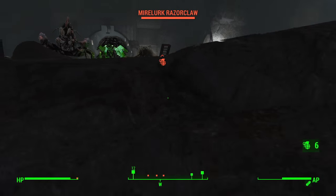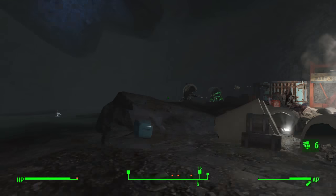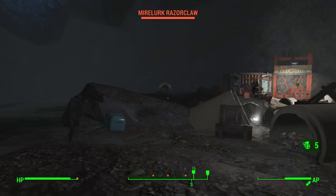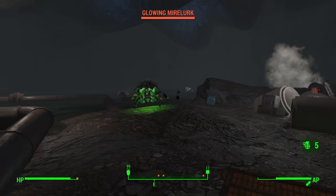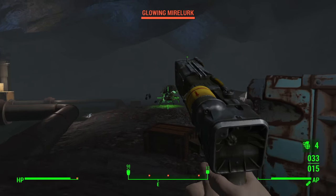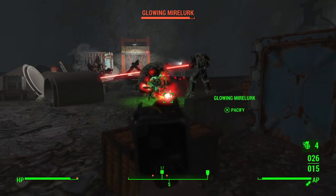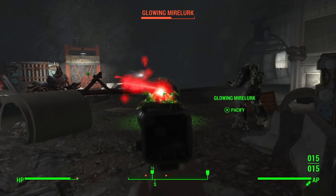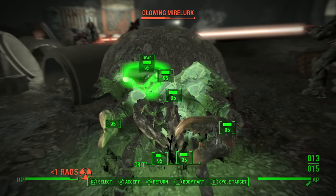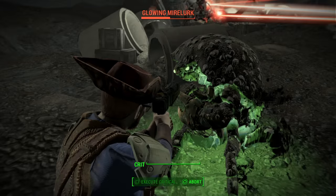We're walking into the East Wing Workshop, which is guarded by a whole bunch of Mirelurks. You're going to see me clearing these Mirelurks out — there are a couple of waves. Once we get towards the end, there's a little bit of a surprise. I'll let this gameplay play out of me and Paladin Danse taking these Mirelurks down to see what's in store.